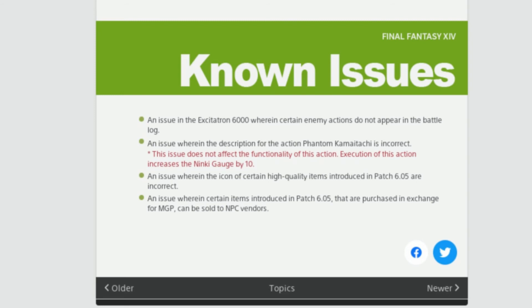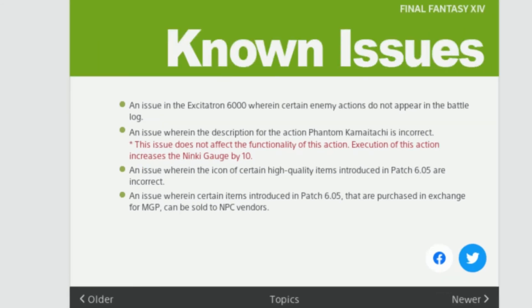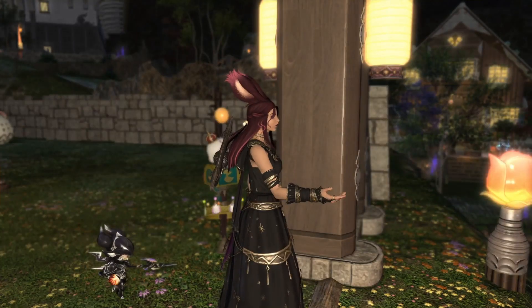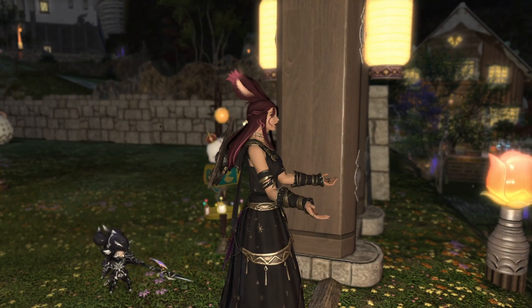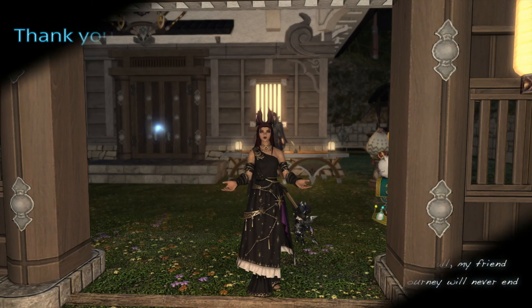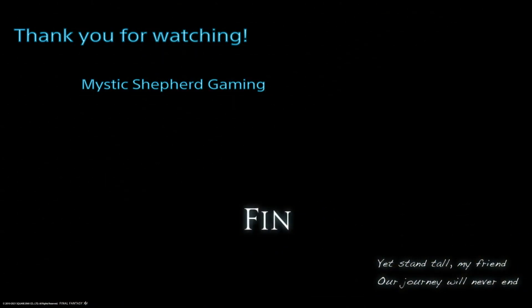Known issues: there's something going on with the Excitotron 6000 where enemy actions don't appear in battle, and there's another ninja-related issue they're aware of as well. Some fixes also came with this patch. Hit subscribe, like, and enable notifications — take care, my wolf pack, talk to you next time.